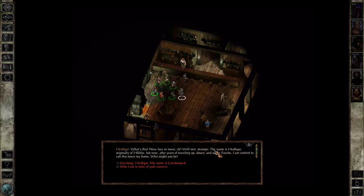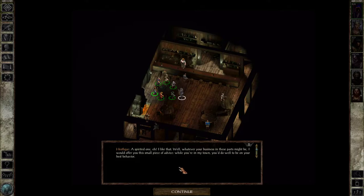New face in town, Mr. Rothgar. Greetings Rothgar, my name is Coredumpt. A spirited one, eh? I like that. Whatever your business in these parts might be, I would offer you this small piece of advice — while you're in my town, you'd do well to be on your best behavior. These folk are under my protection, and anyone who would seek to do harm to them shall answer to me. So he's like the mayor?